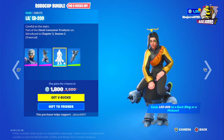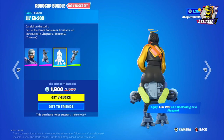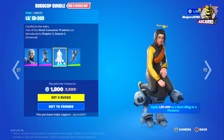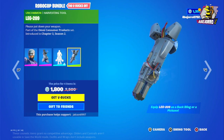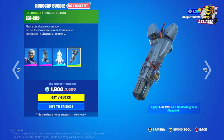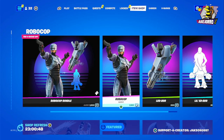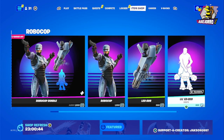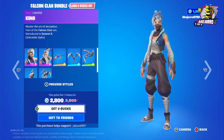And the little Ed emote. Then we have the harvesting tool, and the price is 1,800 V-Bucks for the bundle. Separately: Robocop outfit is 1,500 V-Bucks, harvesting tool 500 V-Bucks, and the emote 500 V-Bucks.